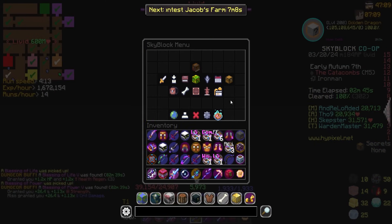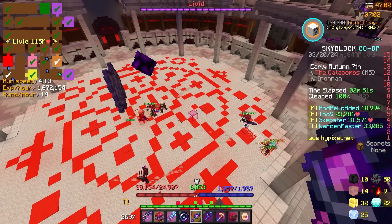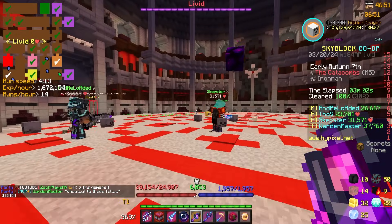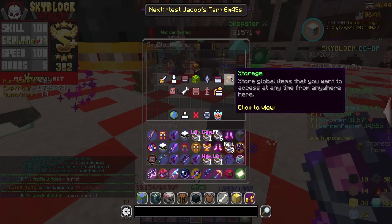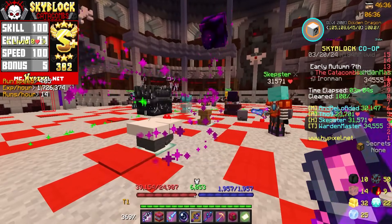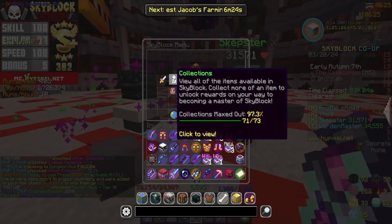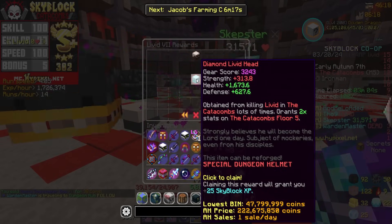That right there is one thousand Livid collection! A tier four master skull dropped too — I am buying tier four master skulls, so I need to grab that. And there's a fuming worth eight mil I've got to buy. Let me make inventory space and then head into the collection menu — Boss Collection, Livid — we're actually at 1000!